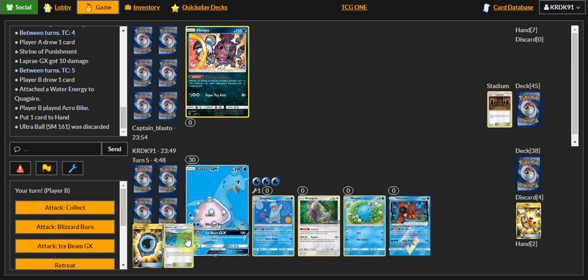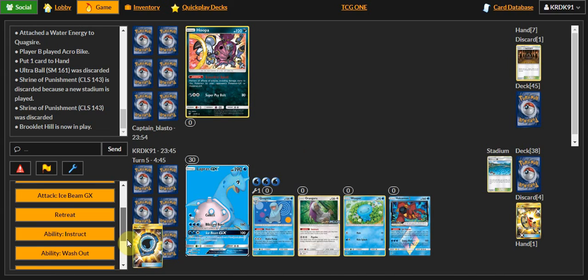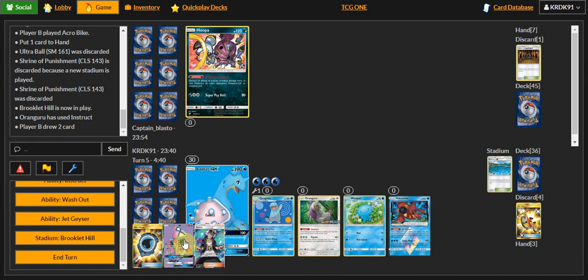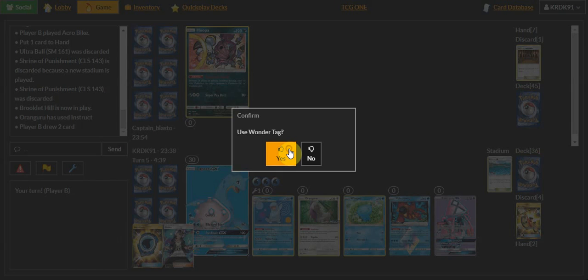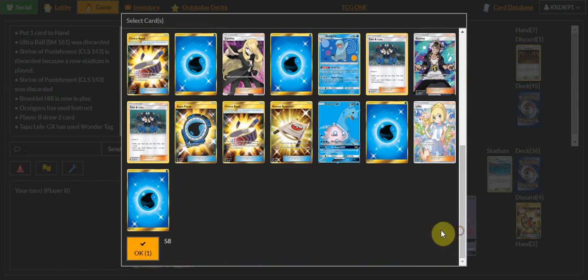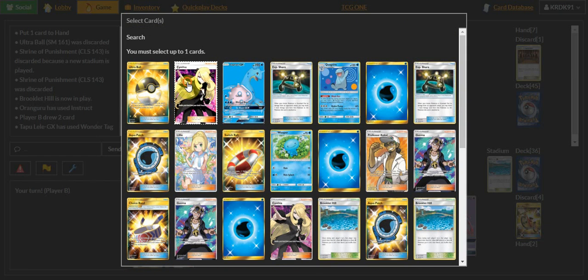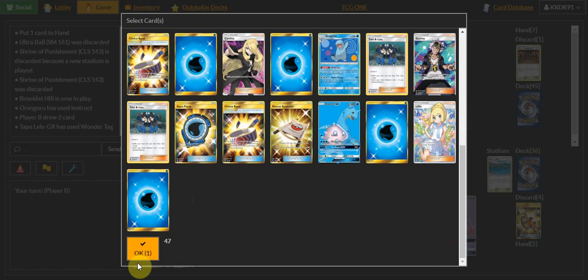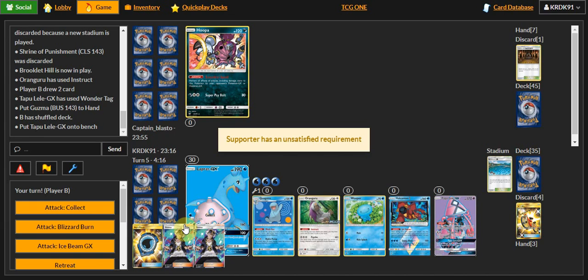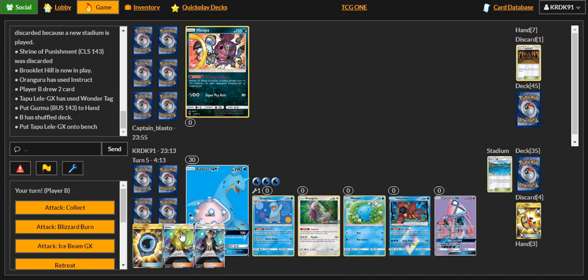I'll go ahead and get Brookly Hill. Leila, yes! I'm looking for a Switcher. I'm going to go with Cynthia here. Actually, I'm going to go for Guzma here. Oh, I could have done that first. Oh, you were so lucky!